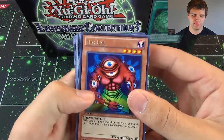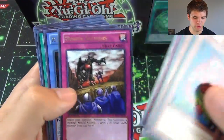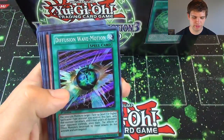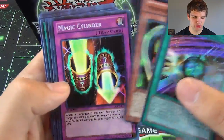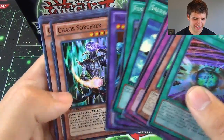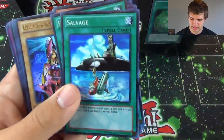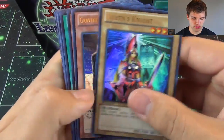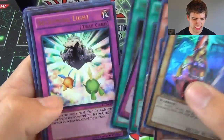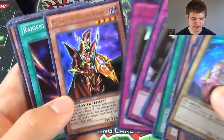Now for our Recap. For our Rares, we have Big Eye, D.D. Warrior Lady, Catapult Turtle, Toon Mermaid, Toon World, Acid Trap Hole, Hidden Soldiers, Relinquished, and Black Illusion Ritual. For our Super Rares: Diffusion Wave Motion, Morphing Jar No. 2, Magic Cylinder, Gravity Bind, Salvage, Fusion Gate, Dragon Master Knight, and 2 Chaos Sorcerers — really awesome Super Rares. For our Ultras: Queen's Knight, Gravekeeper's Commandant, Gravekeeper's Guard, Royal Tribute, Trap Hole, Swords of Concealing Light, Beckoning Light, and 2 Royal Decrees. And Breaker the Magical Warrior, which is awesome.